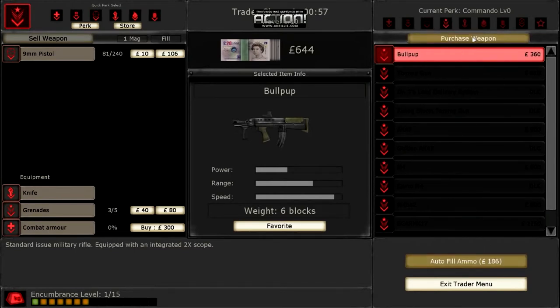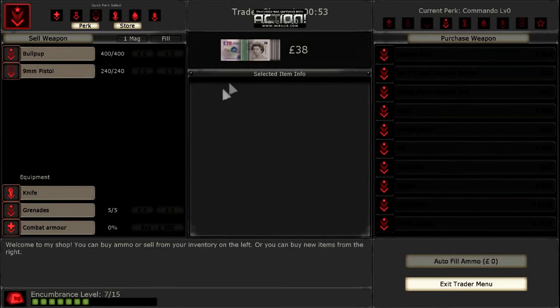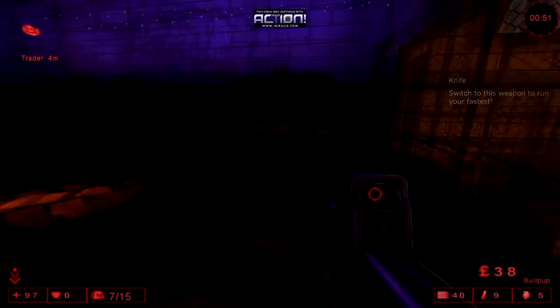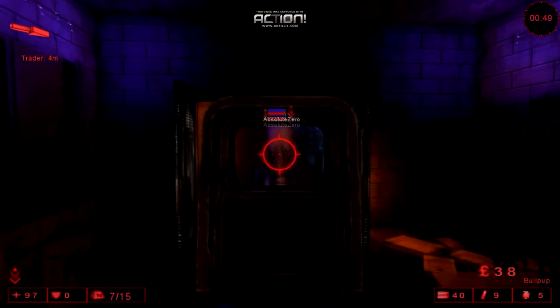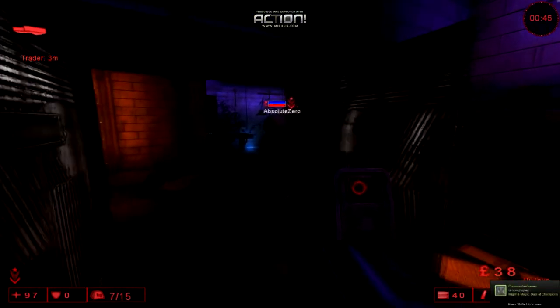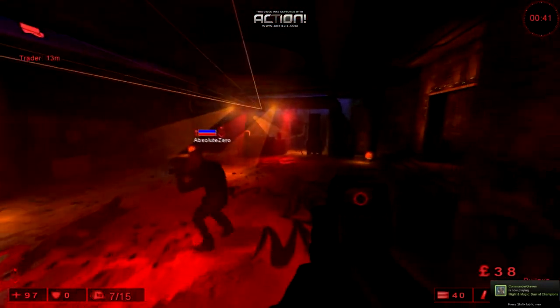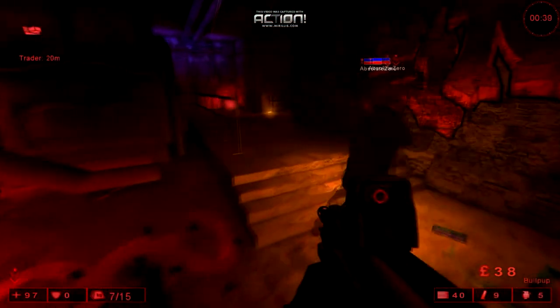A lot of DLC - like there's gold and this, gold and that. You should just buy armor - it's in the bottom left corner. I just bought a gun. A bullpup? Yeah, that's alright. You can get that for free if you find it around the map. You can find it around the map sometimes.